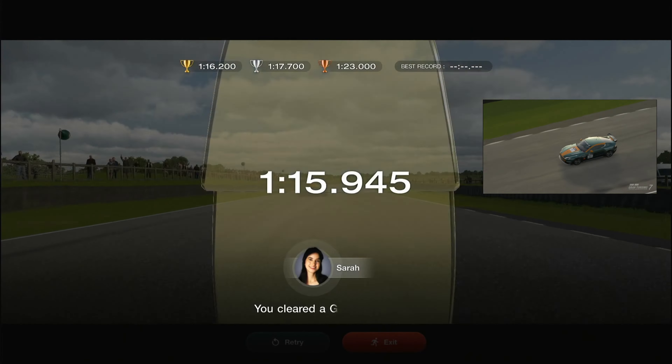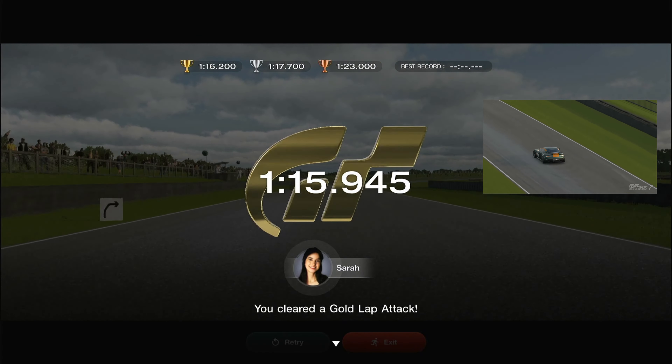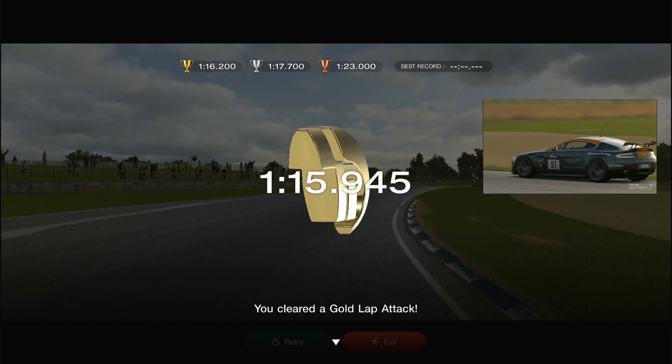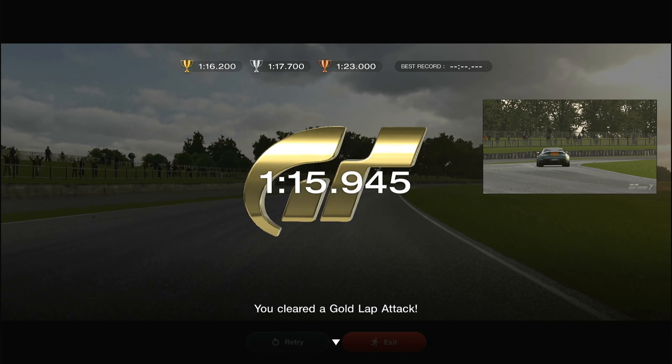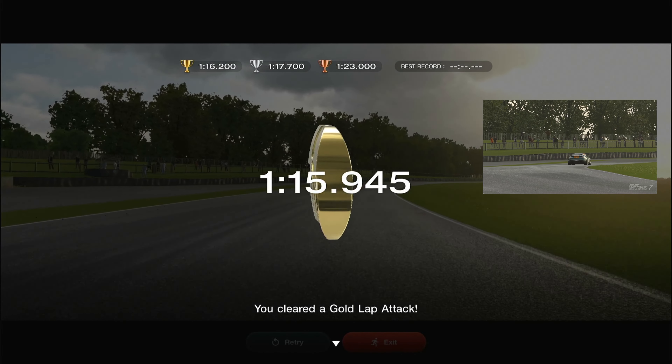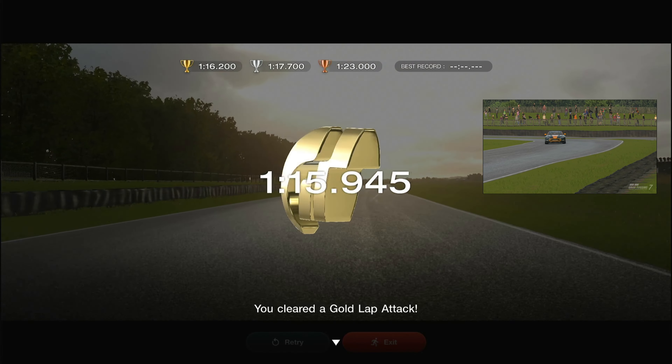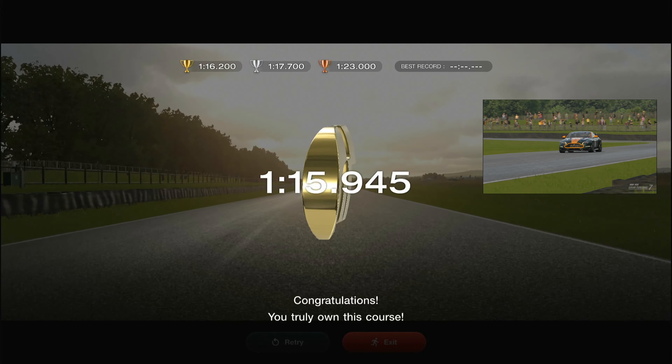Coming through this apex in third gear, hit it hard. Use the whole track to keep your speed up — treat it as one continuous long corner. Then running down here, keeping to the apex, staying towards the center of the track, don't touch the grass. Looking for the braking point which is the second track marker on the left-hand side — just at the end of it, there it is. Clip through it into fourth, run it wide, try and cut back.